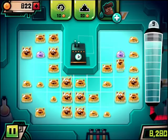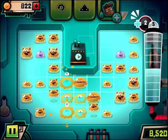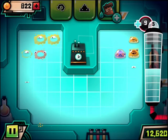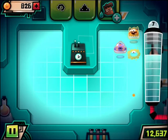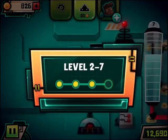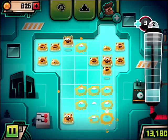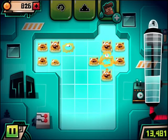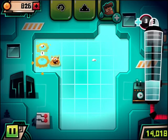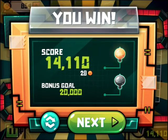And then there's also new types of monsters, so these purple monsters actually explode in all eight directions. Let's see if we can trigger it properly. So you see there's a second bonus goal score we didn't make it to.